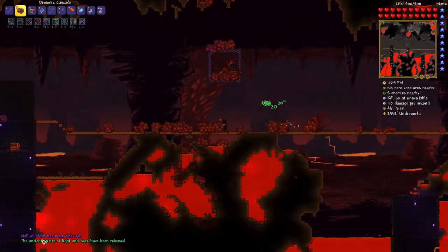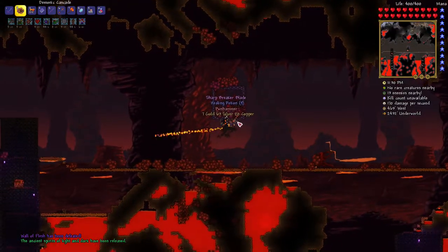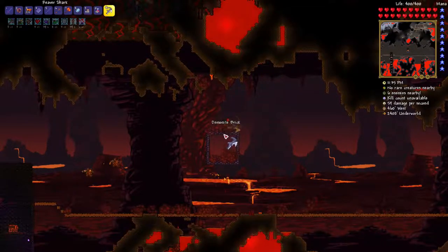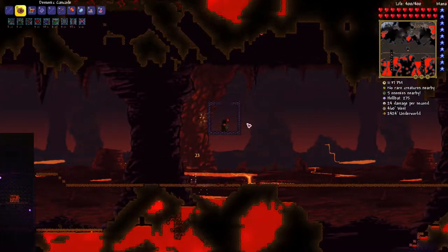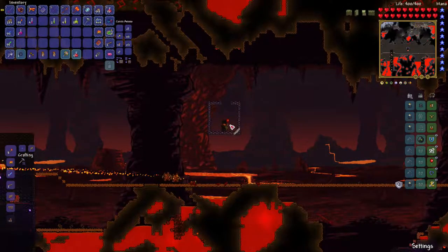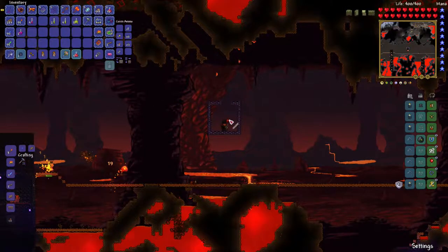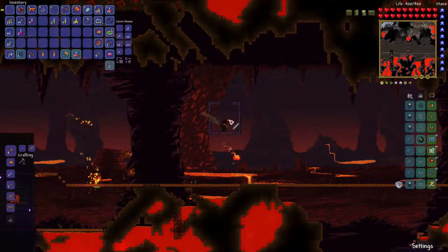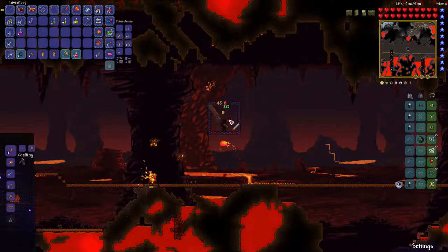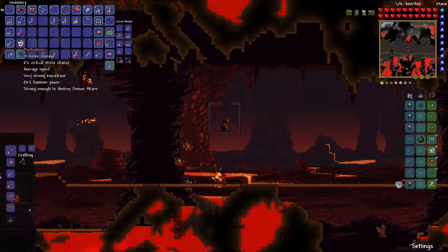The ancient spirits of light and dark have been released. We got a Breaker Blade and healing potions. The Breaker Blade does 54 damage and it reminds me of another game — it looks like the Buster Sword from Final Fantasy 7. And there's the Pwnhammer — this allows you to break the shadow altars.